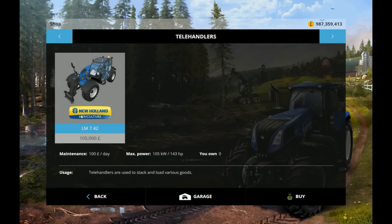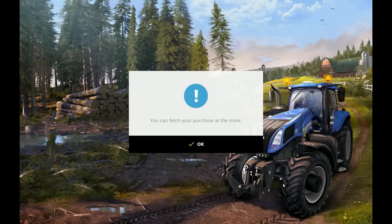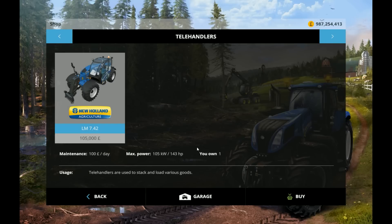Here it is - the LM 7.42 New Holland in its stereotypical blue colours. £100 a day maintenance, 143 horsepower. So we're going to see if this can get close to the top of that stupid bale stack.